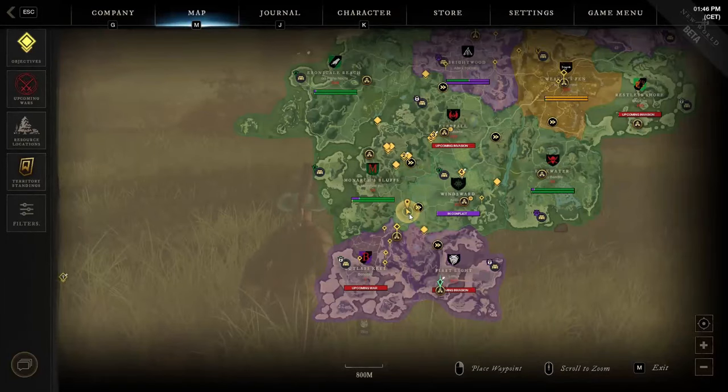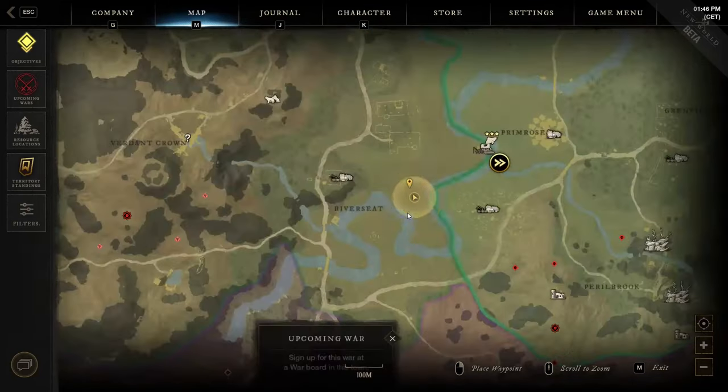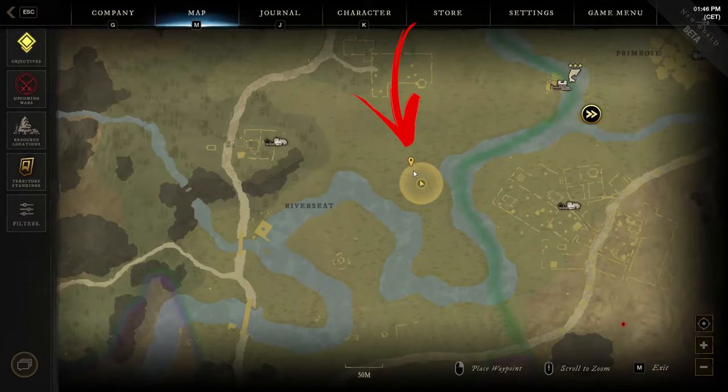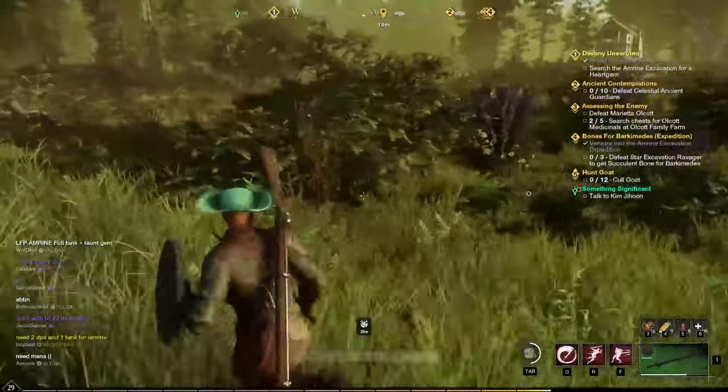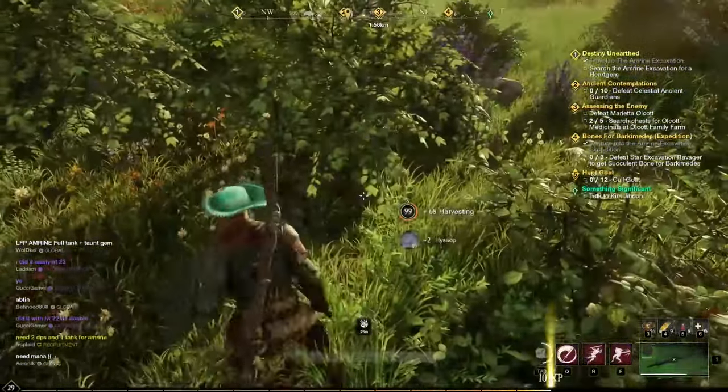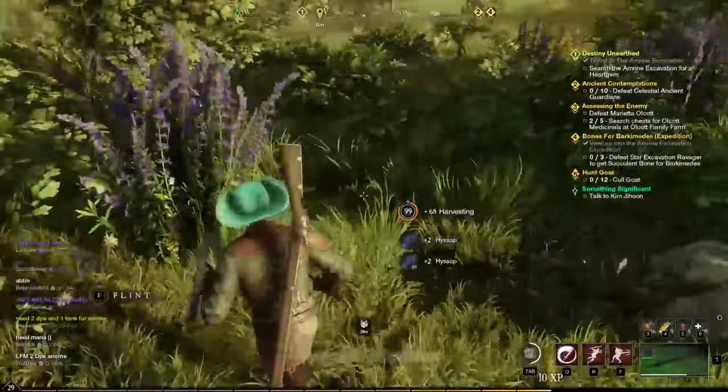The seventh location is all the way to the bottom right side of the region, where you have to check exactly in the middle between the Arruda Ranch and the Willets Homestead, where you will find a small peninsula surrounded by the river. At the beginning, hidden between regular bushes, you will find a few herbs to harvest.